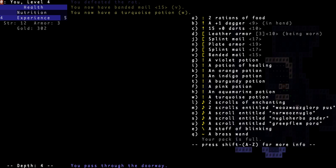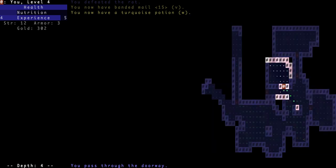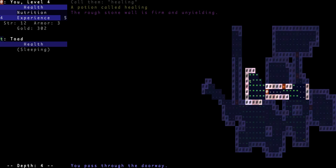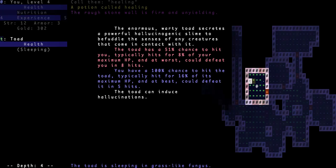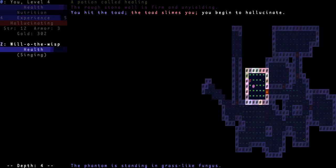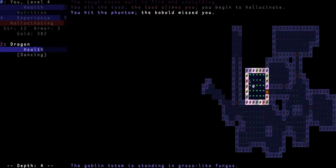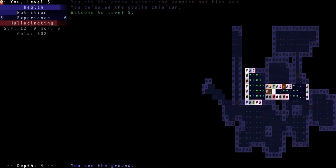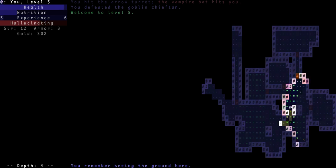I think it was the indigo potion. Oh come on, let's go, let's move it — the toad liquors me. Sleeping — not asleep, great, and I am hallucinating again. That's not too bad, and I'm level five. I'm still kind of hallucinating, just a little bit.